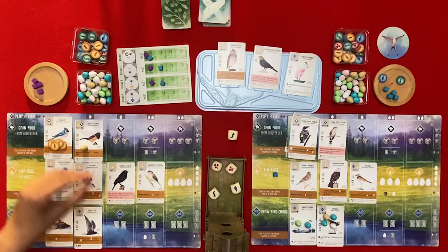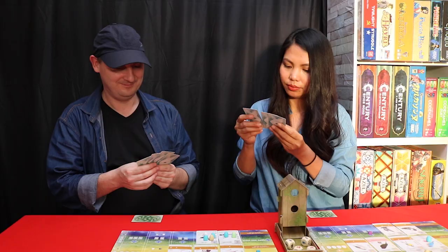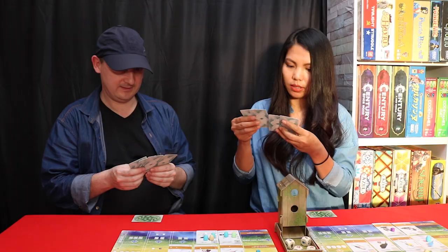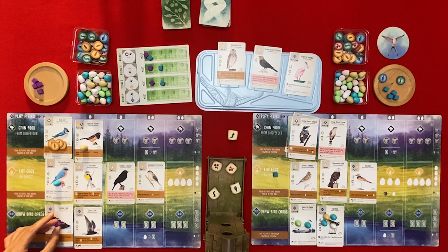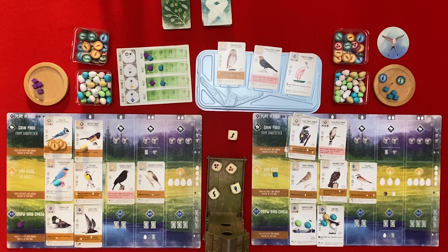I'm going to draw some cards. I will draw a card - two from here. From the Black Turn: draw one card, if you do discard one from your hand at end of turn. I will draw one card and then discard this one. We both have two wetland birds so the Common Loon activates - we each get one card.